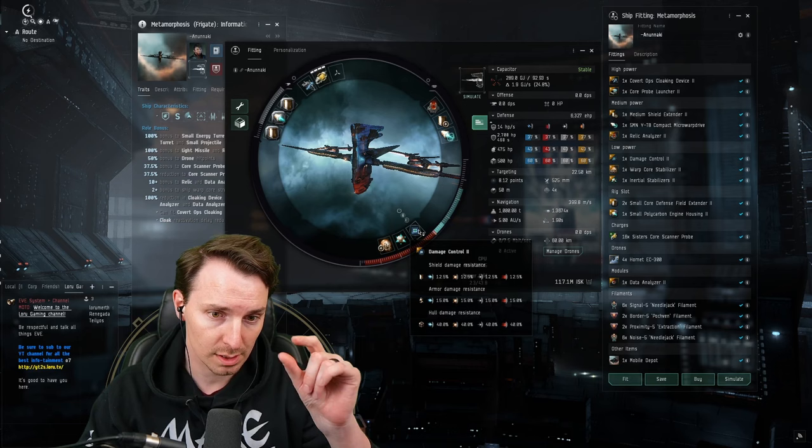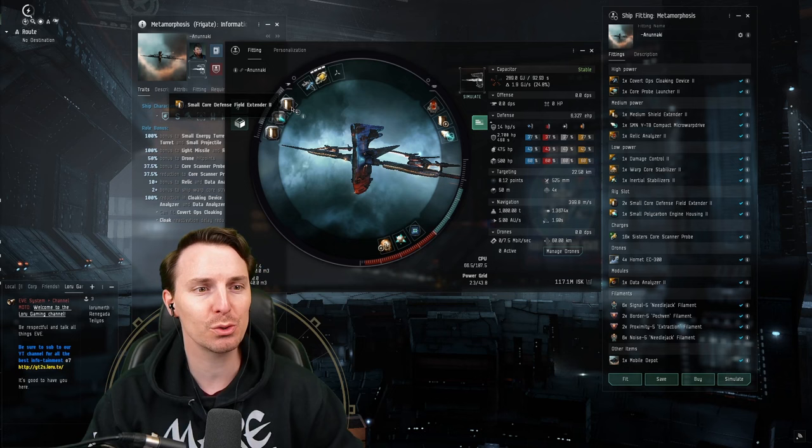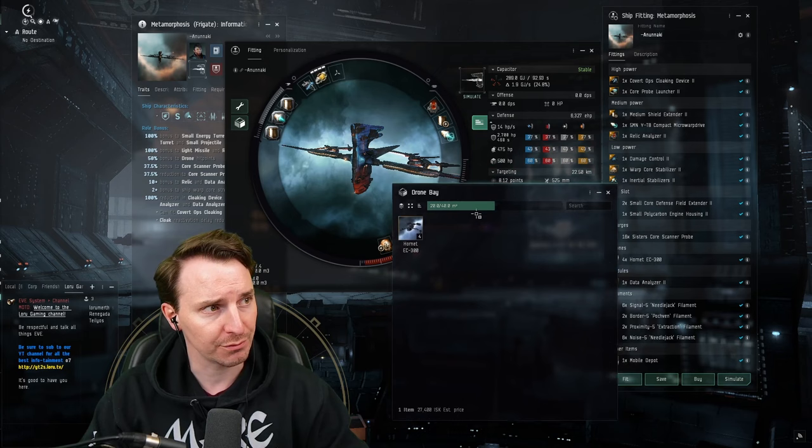In the lows, we have a damage control 2 — for that slot it is the single best bang for your buck. We have an inertia stabilizer 2; we'll talk more about your align time in just a sec. And then finally, a warp core stab 2. The rigs are a little bit spicy: we have two small core field extender 2s and a single polycarbon engine housing. This is rounded off with four EC-300 drones, your anti-gank measure.